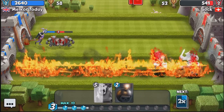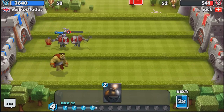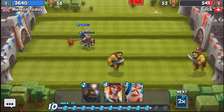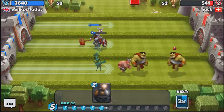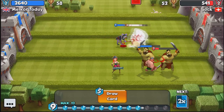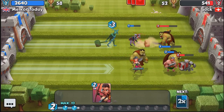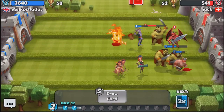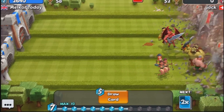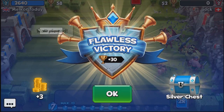We drop the jester for support and our opponent stops the damage at 541. We continue our push, dropping pirates and archers behind, dropping the bomb on the enemy's head, and dropping the orc in the centre. We drop the jester and archers and get on that castle very quickly for a solid victory. Good game, well played — a flawless victory, giving us another silver chest.